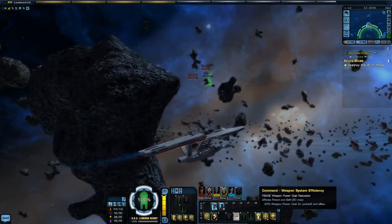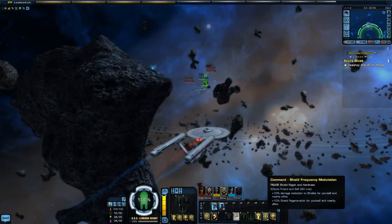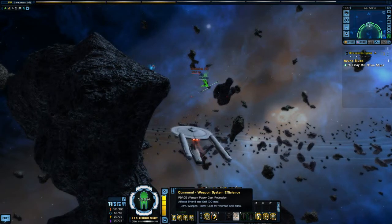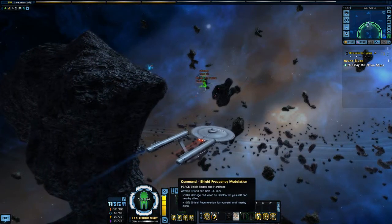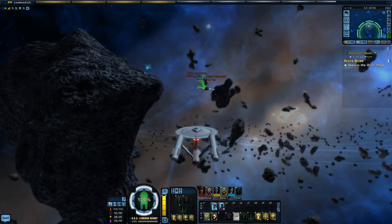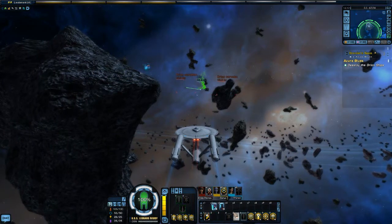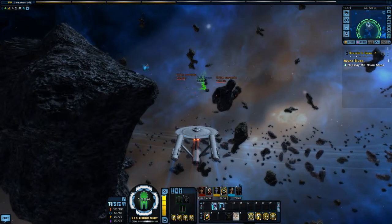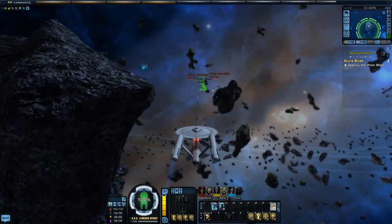What have we got here? We've got some abilities — Weapon System Efficiency. This is technically a command cruiser-type ship, so we get these command options here. We'll put these over here. We can use that to summon a shuttle pet if we wanted to — it doesn't actually do anything though, it just follows you around and looks fun. So we're not going to launch it.